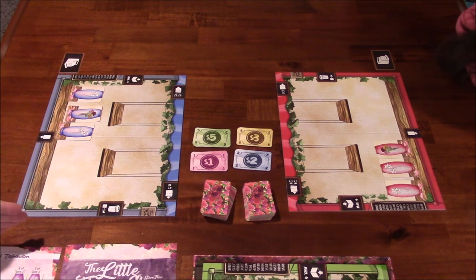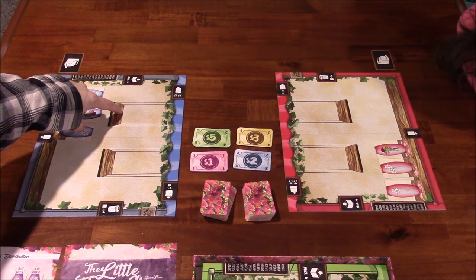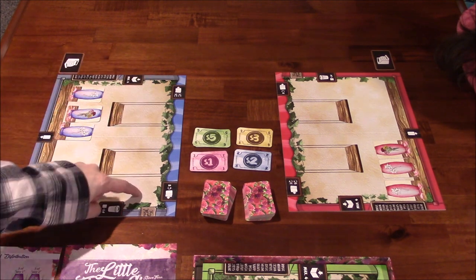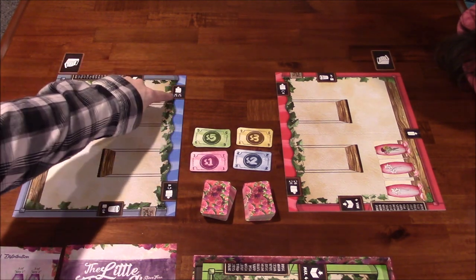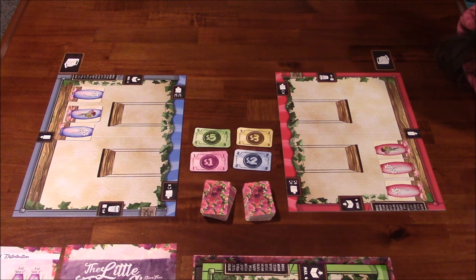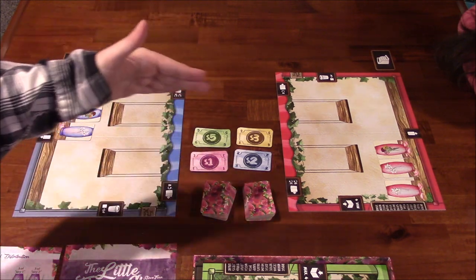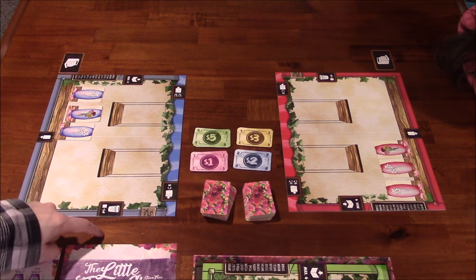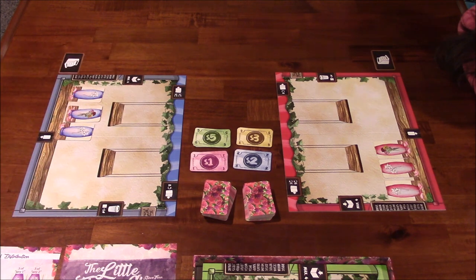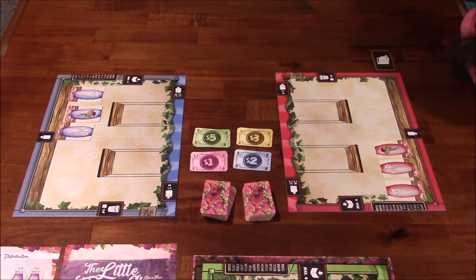Each player board can fit six vases along the bottom — a vase here and a vase here. You can also fit three hanging baskets. Along the top are symbols that tell you which direction you'll pass cards after you play one. In rounds one and three, you pass clockwise; in round two, counterclockwise. There's also a trash area and a storage area with a maximum of four cards. Each player gets a cash register to track their bank.